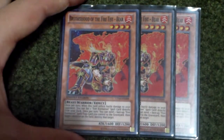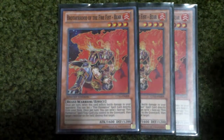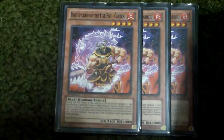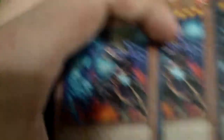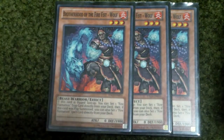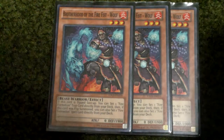So, 3 Brotherhood of the Fire Fist Bear — really good. And then 3 Caribou, also really good. And then 3 Wolf. Where if he gets flipped face up, then you can set one trap, or if he gets flip summoned, then you can set one spell. So both really good effects.